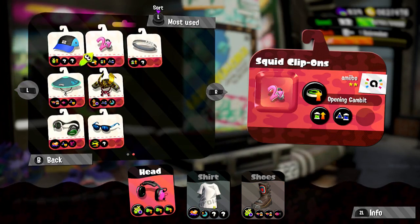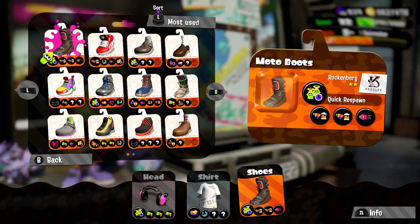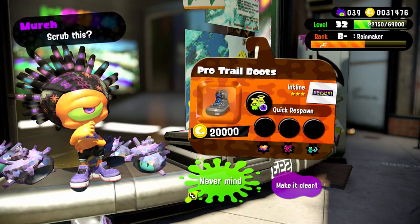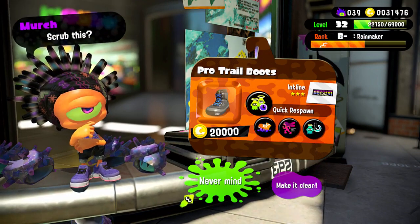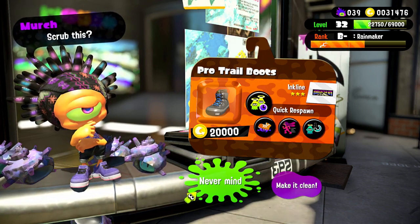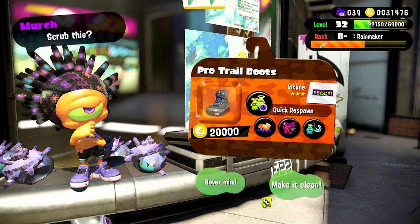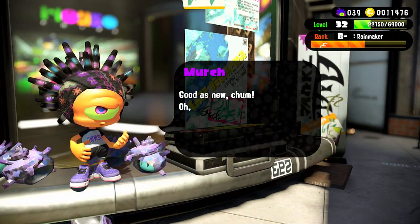Usually to scrub items he would charge you around 20,000 coins to do so. But during Splatfest, if you get those t-shirts, he'll give you a special deal which allows you to scrub your Splatfest t-shirt for only 2,000. Since there's no Splatfest right now, we'll just make do with the regular price. When you scrub your items, he clears them up and gives you the ability chunks to use later.